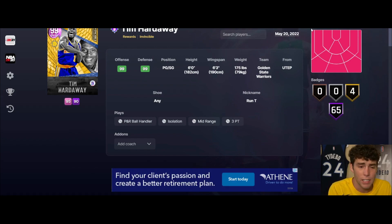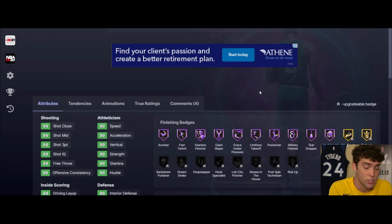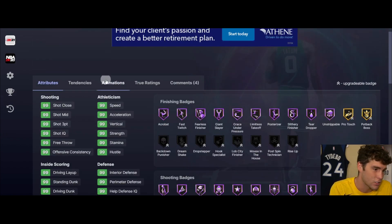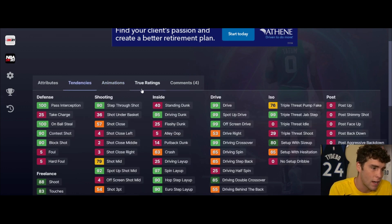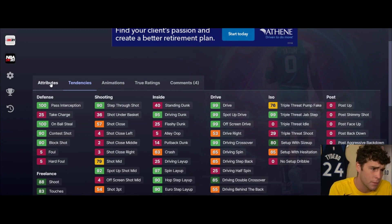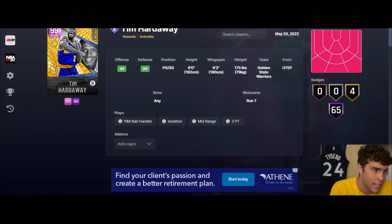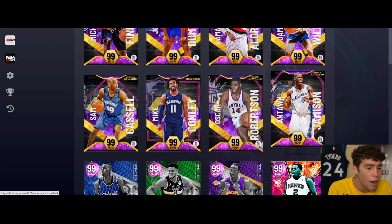Tim Hardaway I think is the domination reward. He's a 6'5" or six-foot point guard that basically has everything else right. Jump shot 40 on very quick is still not good, quick dribble style, just Tim Hardaway size-ups. This card is not very good - Tim Hardaway is not very good in MyTeam.